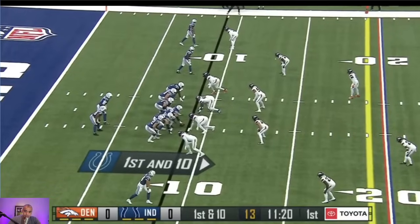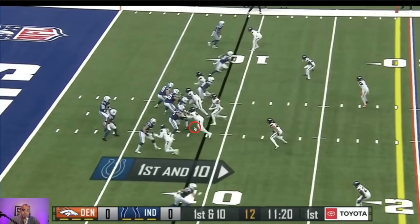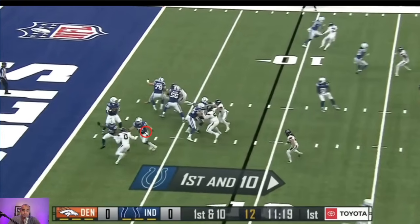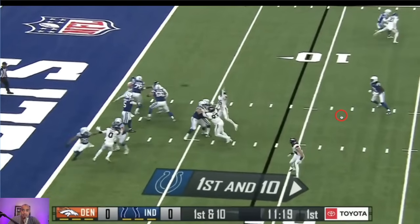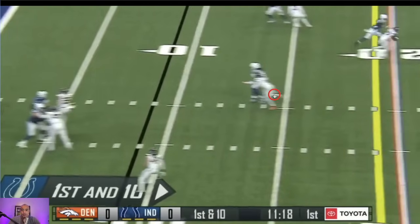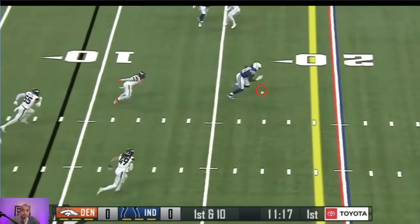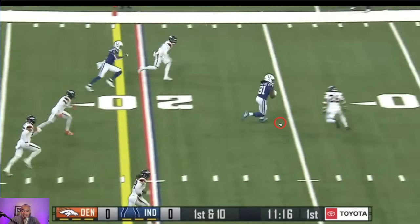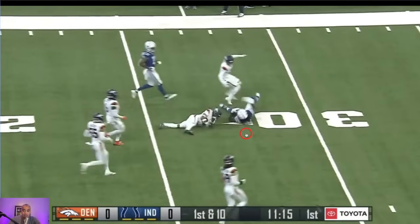We get to Anthony Richardson's first completion post-injury. Denver says these blitzes have been working, but it's protected really well. He finds Mo'Ally Cox and hits him on his upfield shoulder away from the backer — that's really good stuff. Mo'Ally Cox is an experienced guy, I think he's in year eight, and he's able to run after the catch and pick up a nice explosive gain on first down.